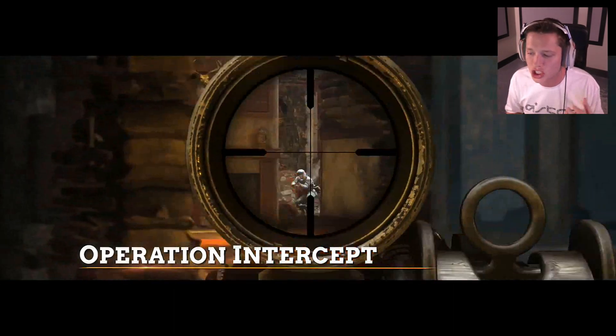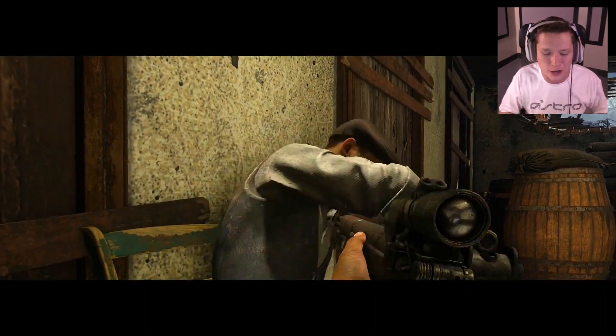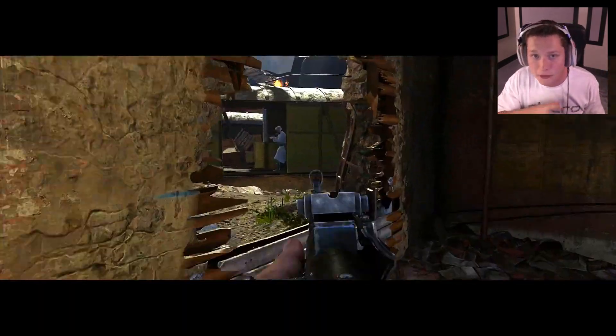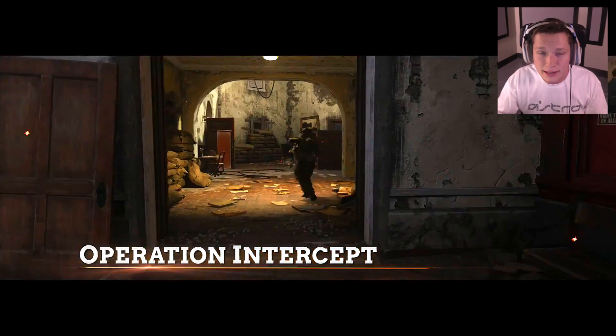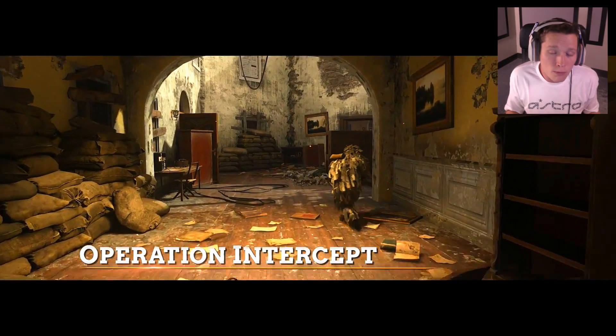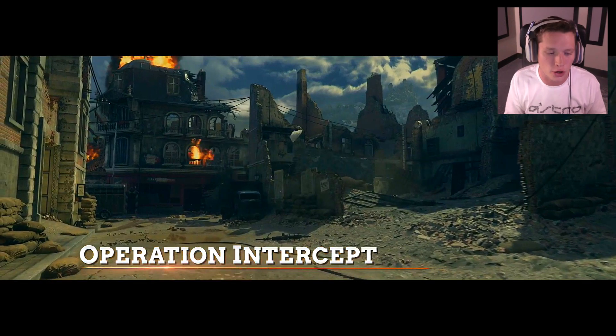Talking about the war map, it's called Operation Intercept. It focuses on the FFI — the French Forces of the Interior — and we've got a couple of new objectives. We're going to be rushing in to rescue resistance fighters being held captive, unhandcuffing them, capturing radio equipment, and leading the attack back against the Axis. War mode is fun and I think it's one of the best new additions to Call of Duty, but it's frustrating in pubs when your entire team is sniping and you're the only one pushing the objective.